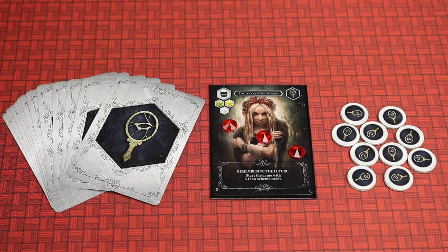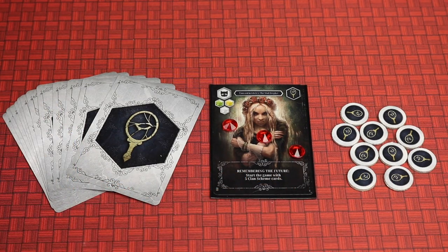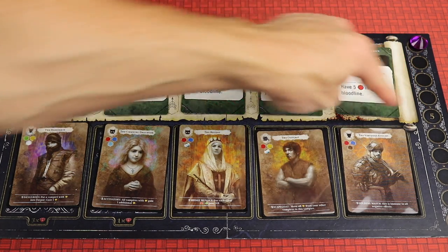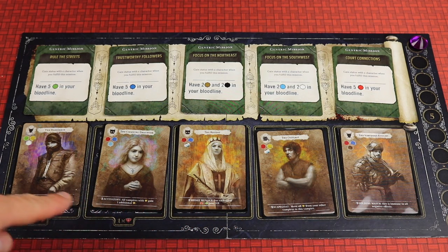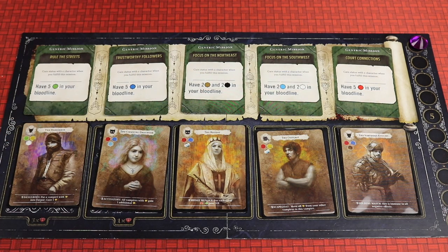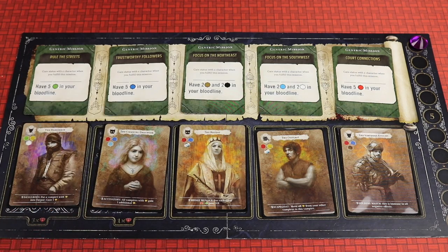For example, at the beginning of the first game the envelope will have your clan's leader, some clan tokens, and some scheme cards that you'll be trying to fulfill throughout the game. Now here's the main board. The game is played over 10 rounds and each round players are going to be taking actions like recruiting characters and adding them to their bloodline, similar to a family tree. Optionally they might be able to finish missions depending on who they have in their bloodline, and they might be able to activate some scheme cards.